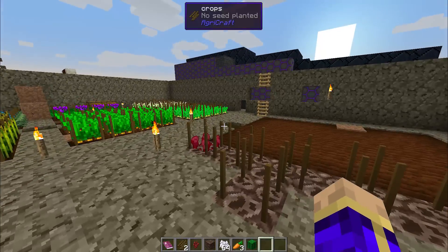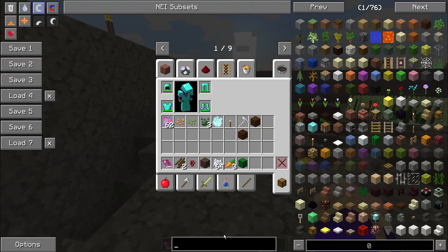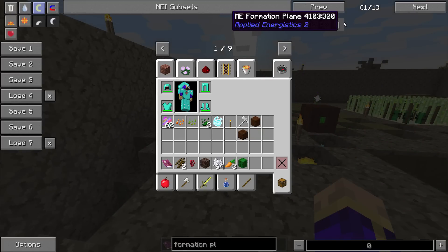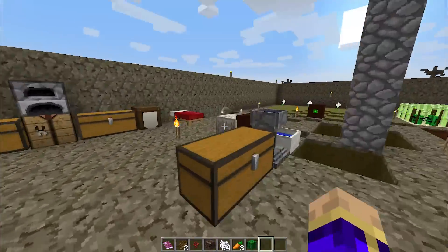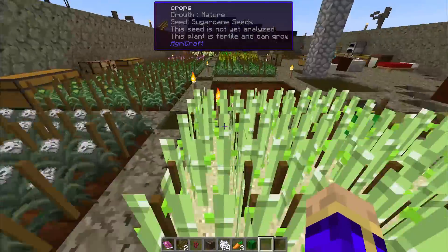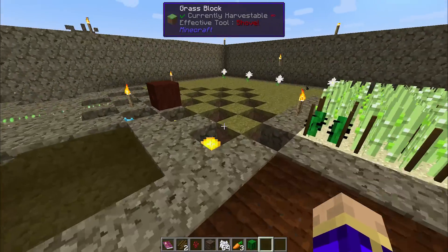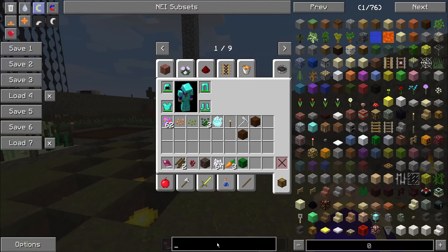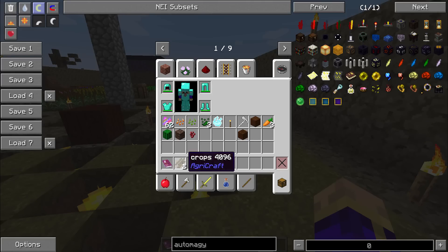Moving down the list of updated mods: Applied Energistics has some UI improvements, and the formation plane is now able to drop things as items, which is particularly useful for inscribers or crystal growth accelerators. After Applied Energistics, we have Auto-Magic. The big changes include some new items and some minorly altered mechanics — you can get full details by checking your Thaumonomicon. The coolest item I saw was the red crystal, which had some improvements to work a little bit better.